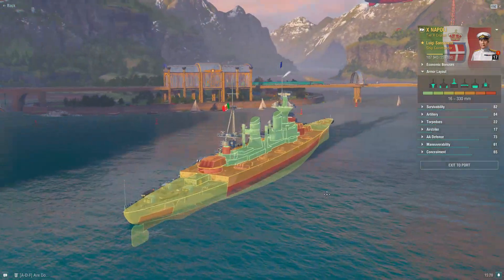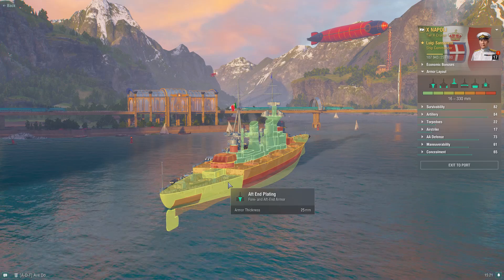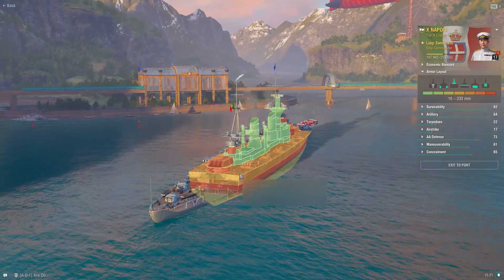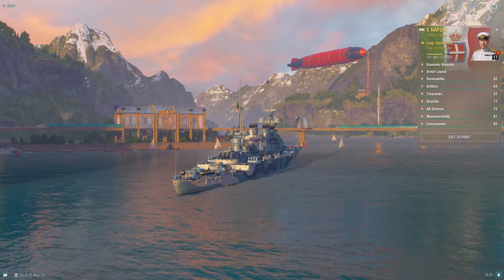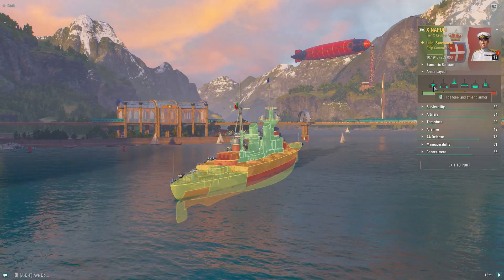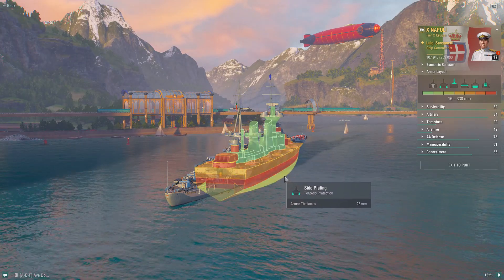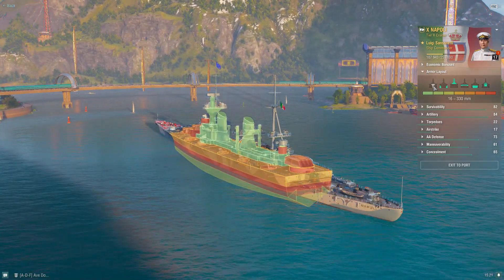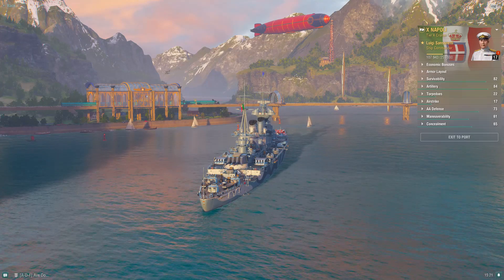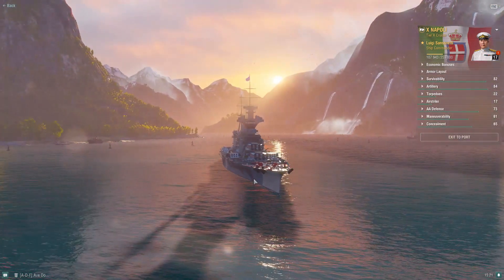Regarding the stern armor — in yesterday's video I took around 23,000 damage from one Montana volley from the 406s in the rear. A large part of that has to do with this step up: it's just a flat surface — 25 millimeter and then 30 millimeter — right into the back. So Napoli is a bit weak if a battleship player targets that weakness when you're kiting away detected. Basically your shell lands just beneath the turret and you can get massively chunked there, because you can't angle it like you would bow-on.